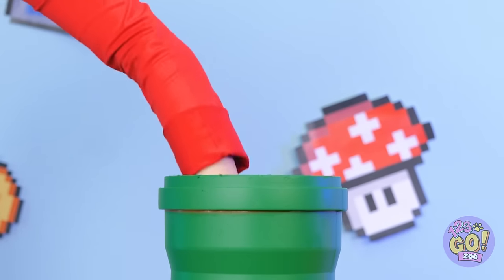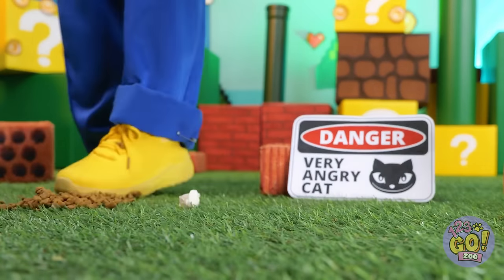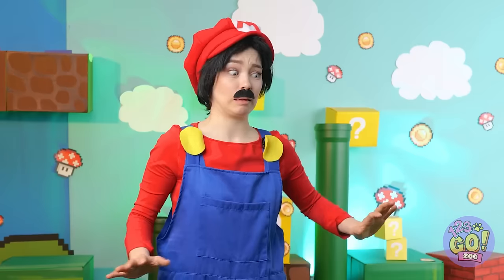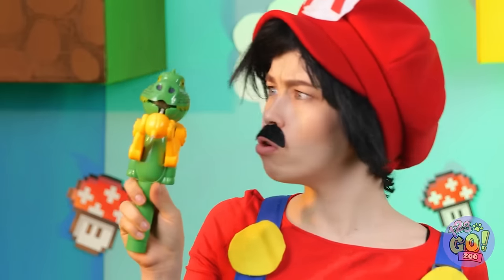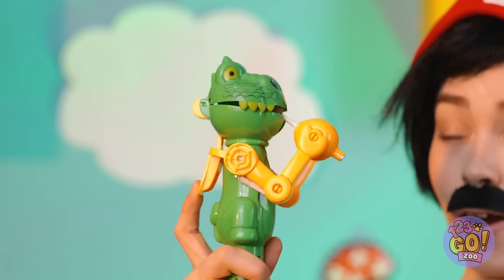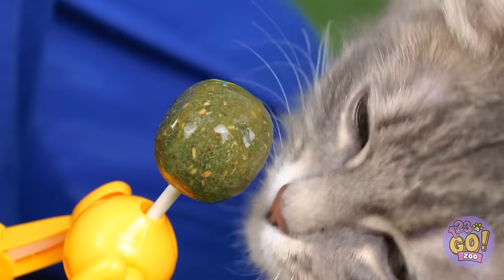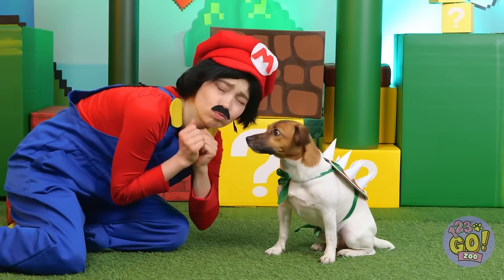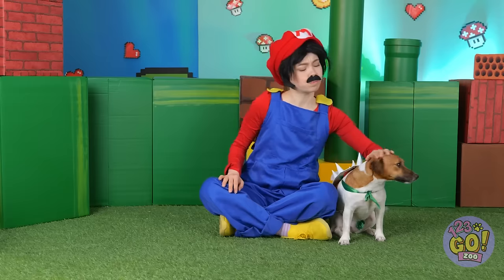I always wondered about those pipes — and that's where gold coins come from. Watch your step, Mario! I'd better think of something before you start seeing claws. Look, it's a dino chomper! Kitty wanna lick? What a nice kitty! Maybe we should change the sign. This dog's bark is worse than his spikes — stick to head pats.